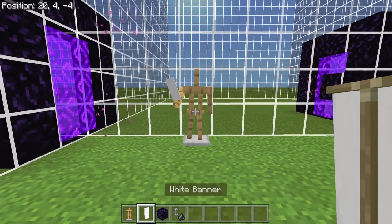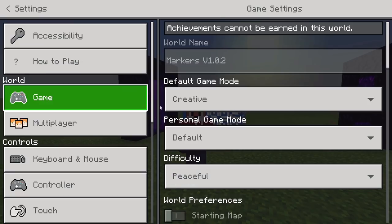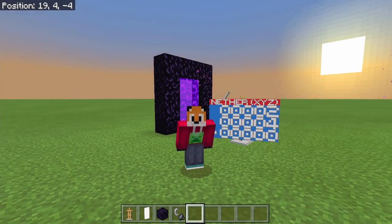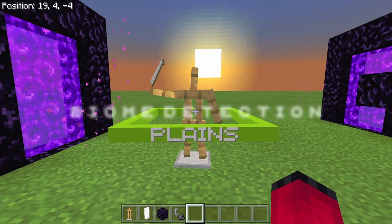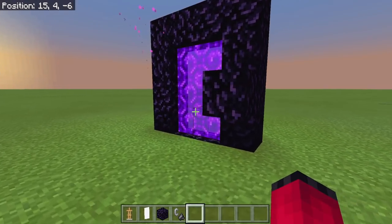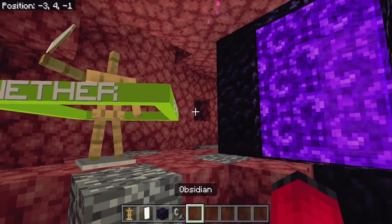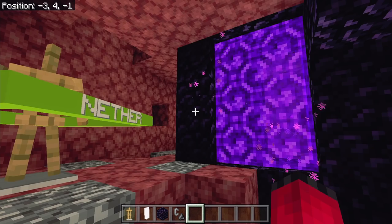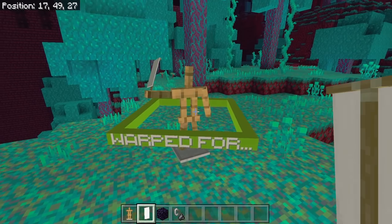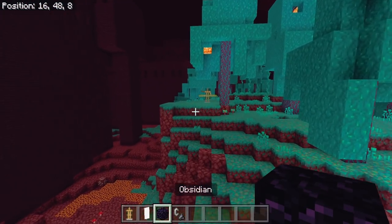There is one more aspect to this pack that only works with experimental mode enabled. In the game settings under Experiments, it's the Holiday Creator Features mode you need. This probably won't work on realms or servers but will work in single-player worlds. That feature is biome detection: place an armor stand, set it to biome detection mode, and it will tell you which biome it's in via the green ring. For example, in the nether it will say 'Nether' for nether wastes, or 'Warped Four' (short for Warped Forest) in the warped forest biome.